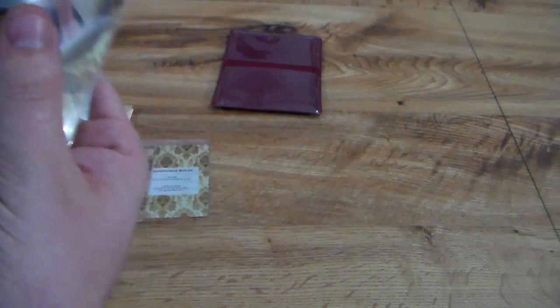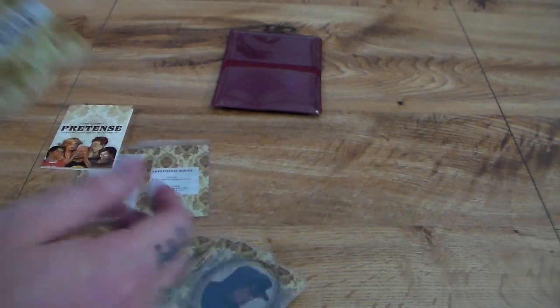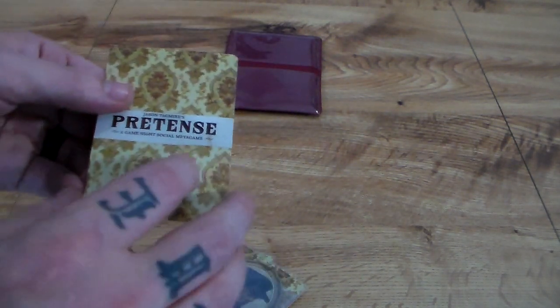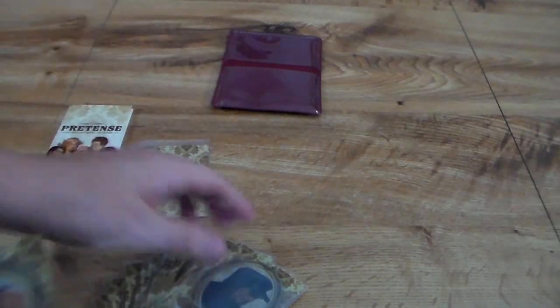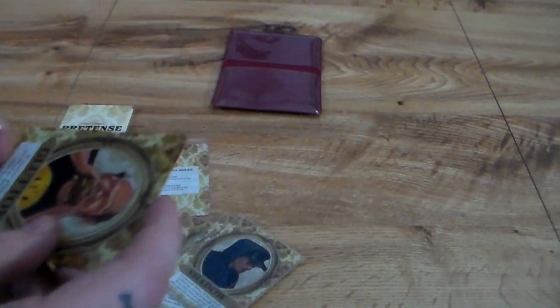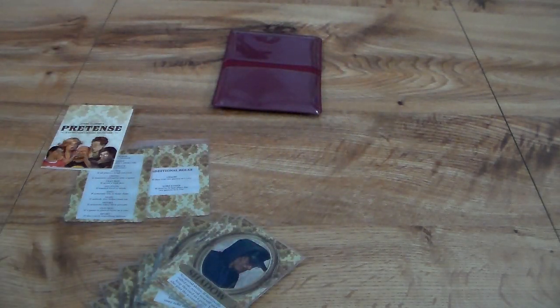Then you have the cards themselves. There are more here than you'd get at retail because I backed this on Kickstarter. You don't need to sleeve these cards, but I like to sleeve the identity cards. The linen finish is very nice, the decorative art is like 80s wallpaper, and the actual person art is really neat too. Those are the components for Pretense.